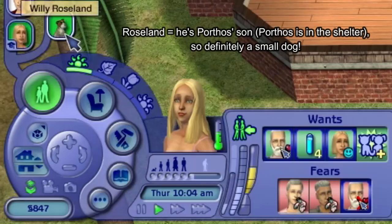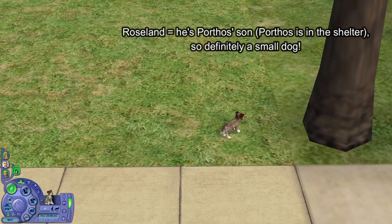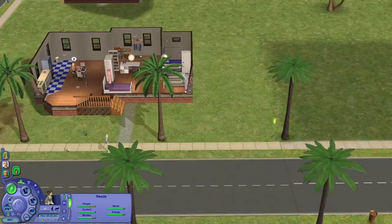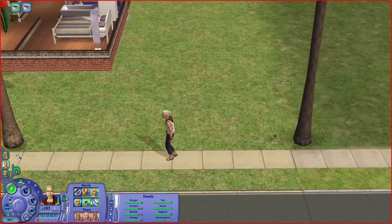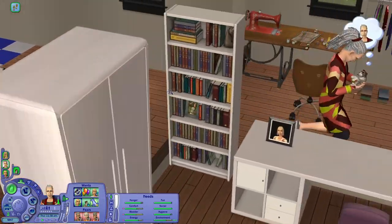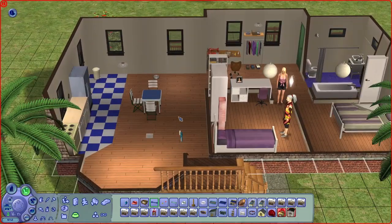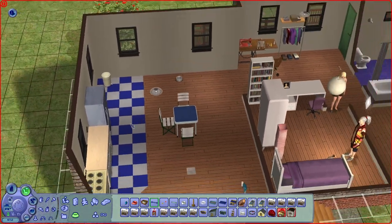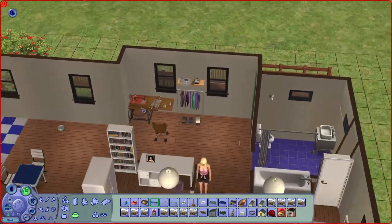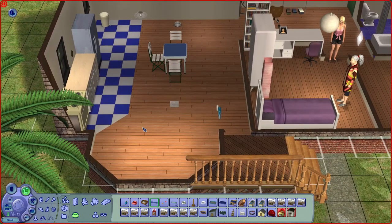Summer is a spelunker. The puppy — Willie — they literally just got him and didn't even move him to the house yet. He doesn't even have any furniture yet. They don't really have a proper living room — only a kitchen, a dining table, and a sewing machine. They don't even have a couch. I might get them a couch.